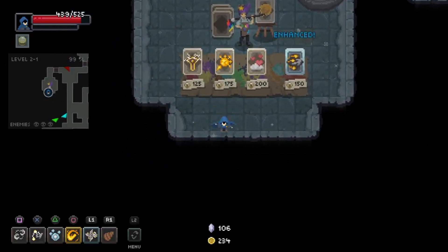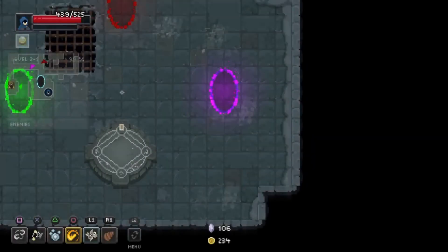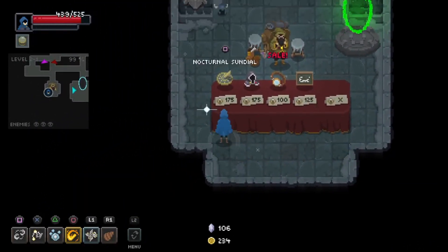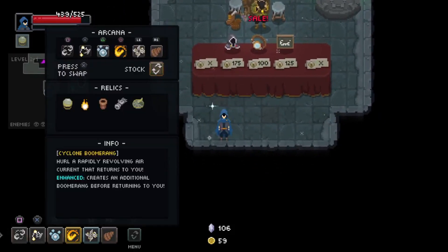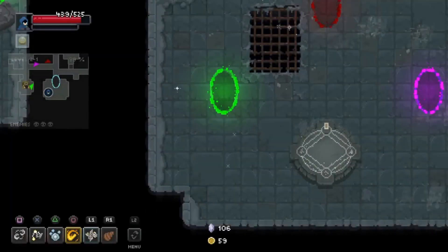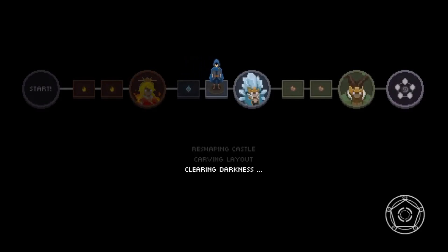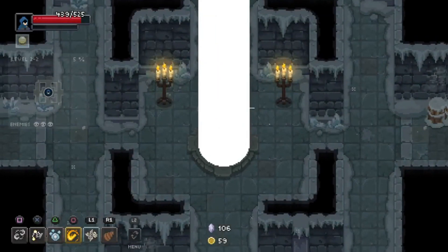What Arcana do we got? Enhancing — honestly the Flare Dash is probably better. Flame Fusion is definitely better than what I'm rocking right now. 99% of the floor left — let's see if there's any relics. We need relic gain so bad. Nocturnal Sundown — adds a chance that an Arcana will not go on cooldown after use. I guess that's good — we're doing way better than last time.